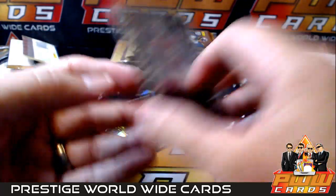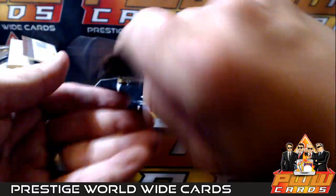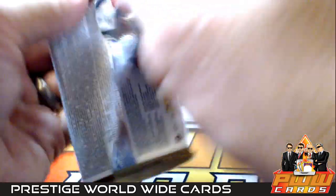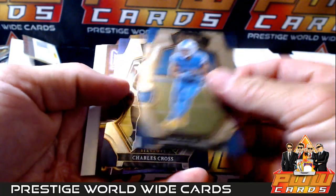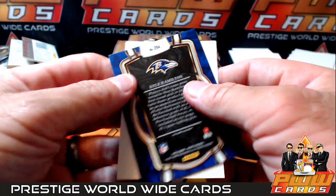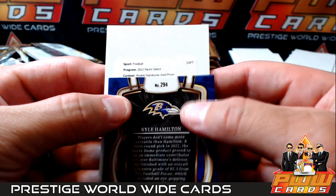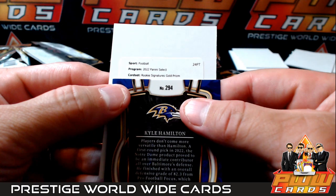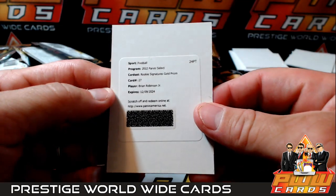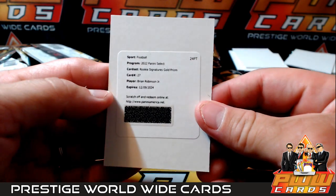Jason E. Javante Williams. We got a dragon scale number to two and a zebra as well. Deontay Foreman, Derek Carr. Eamon Raw, Charles Cross, Sauce Gardner neon icons. Redemption - there's a Kyle Hamilton card but let's see who the redemption is. It is a rookie signatures gold prism, number to ten - Brian Robinson Jr. going out to the Washington Commanders. Brian Robinson Jr. rookie signatures gold - I think that's number to ten. Jason E, congratulations.